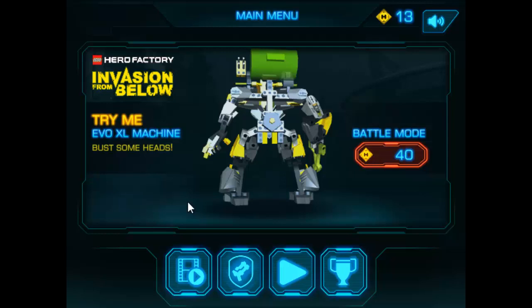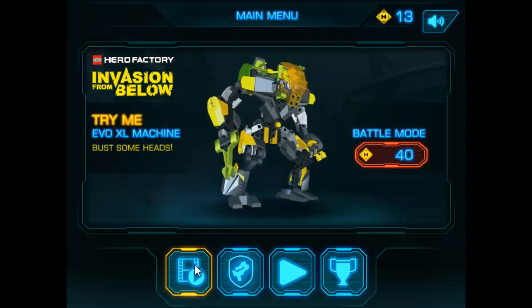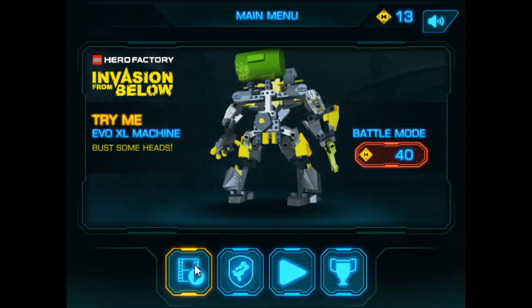When you first get this game you have to play a tutorial level — you play as Stormer, build Stormer's machine, get that done, and then you reach the main menu. The big deal with the main menu is that you can actually watch this year's special on there. Ghost has finished the special and it's up for viewing once you reach the main menu, but you have to play through some levels to get there.